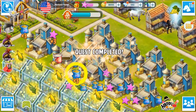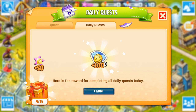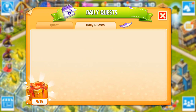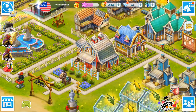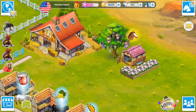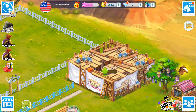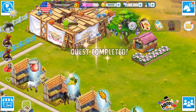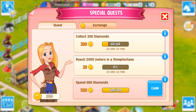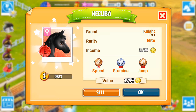We just completed one of the dailies, which should give us enough to get to 600. Yes — 602! We now have enough to upgrade our US ground stable. That'll give us eight more rooms once we do that, and it'll take six hours. That's given us a completed quest as well.